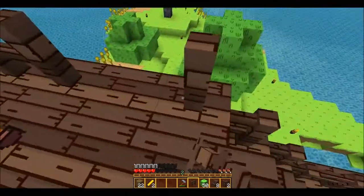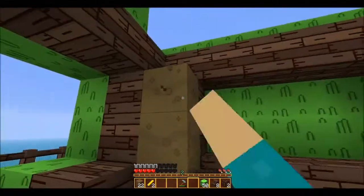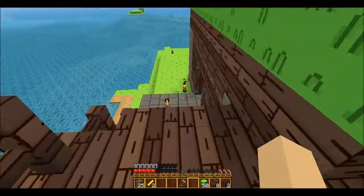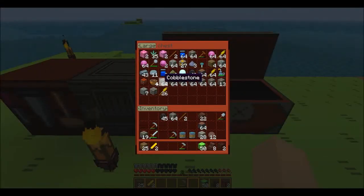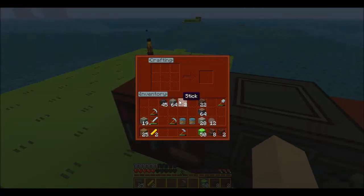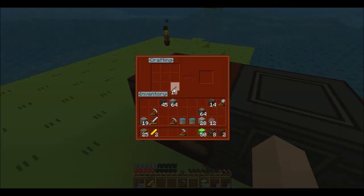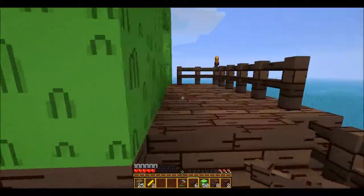I've always really liked HD texture packs more than default, more than the regular 16x16 texture packs. And this one, in case you didn't realize, is 32x32. The last 32 one that I used was Mixcraft, and I used that for a long time. Mixcraft is really good — it's pretty faithful to the whole Minecraft appearance, but it has some really nice points to it that I really appreciate. And I definitely suggest that you give Mixcraft a try if you can.